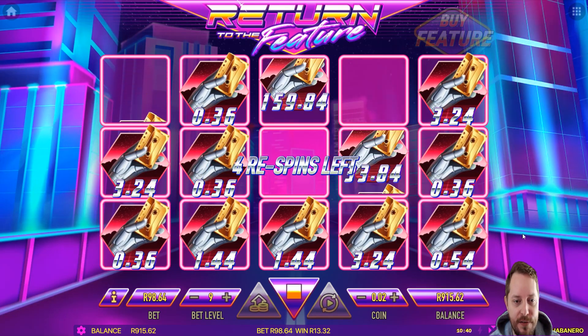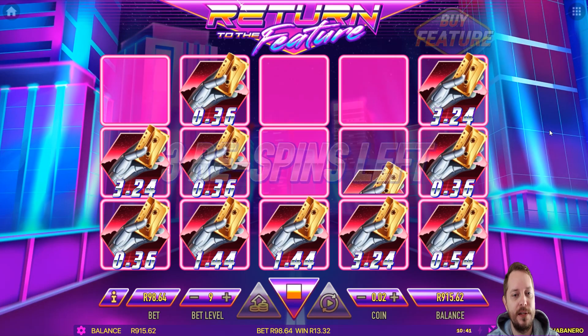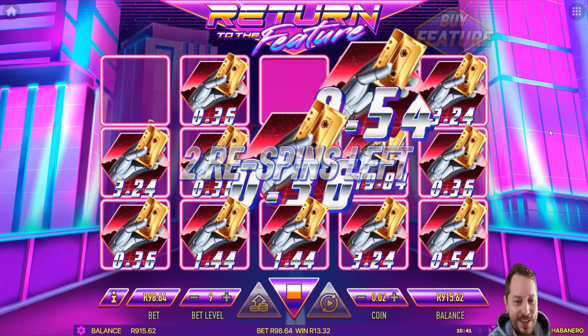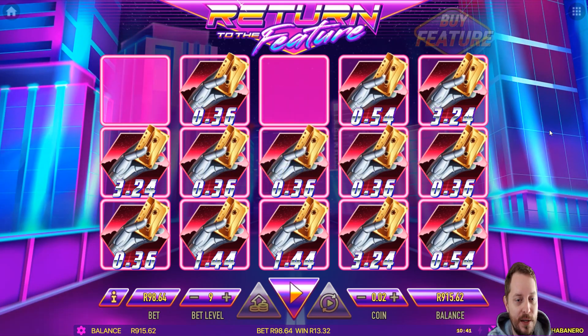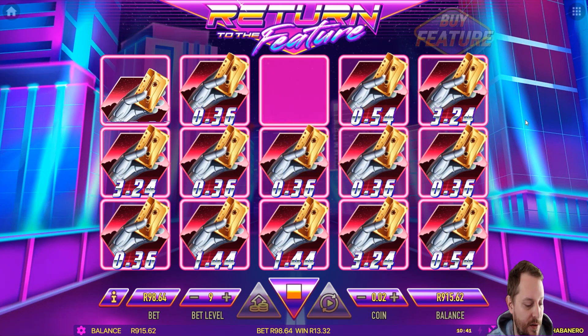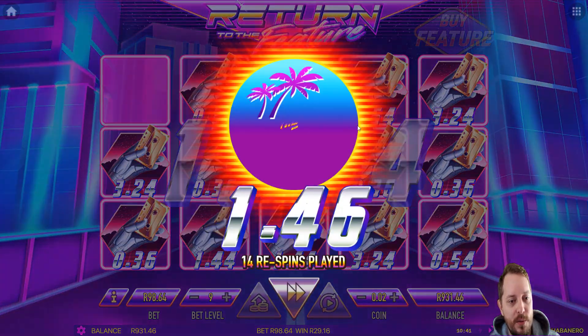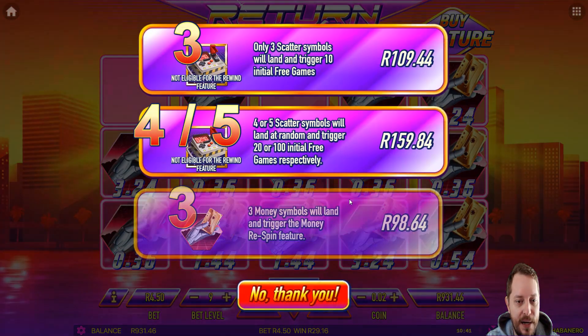We're down to five left. Five's usually where they do you dirty. Five and four, so let's see if that's going to continue. We're down to two left — we've got four re-spins. At least tease us with a one. Looks like we're going to end on the two. So we won 30 Rand from a 100 Rand bet. Not great. Let's buy the next one.